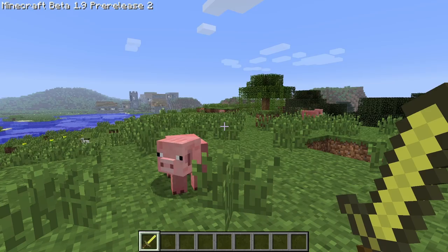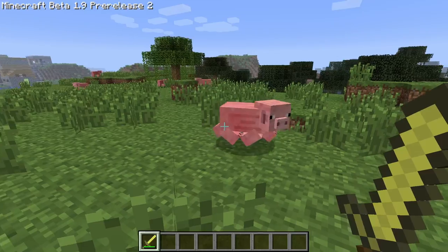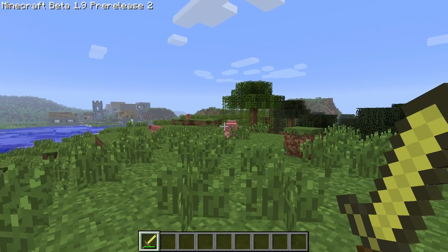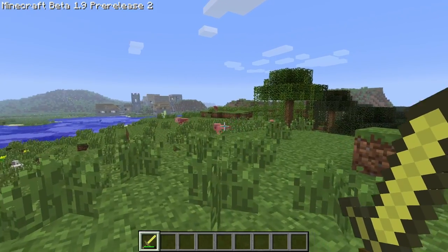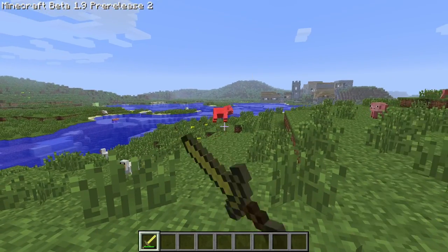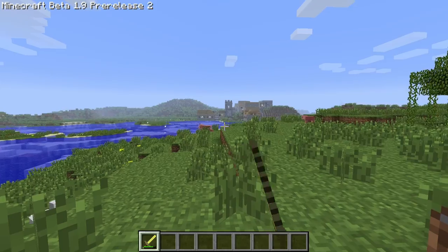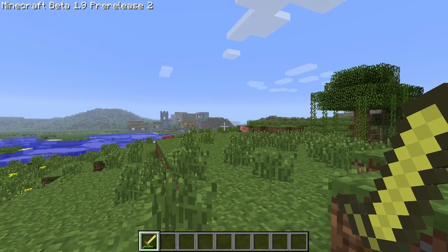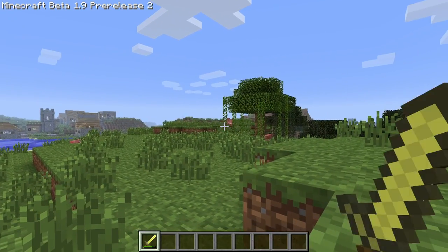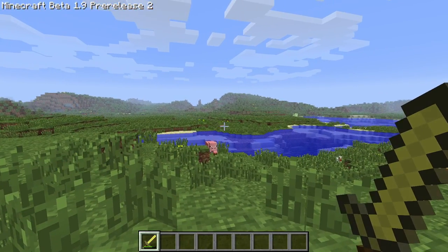We've got plenty of passive mobs around here to choose from. So let's see exactly how this works. Obviously I can reach you because you're right in front of me, but what about some of these pigs out here? Yes, I can reach you. That was at least what, 12 blocks? And now again? And again? Just how far can I reach? Oh, even from here? Wow. That is very, very far. Even from here, however far that is, that is super duper far. I wonder if there's a way we can scientifically measure this.